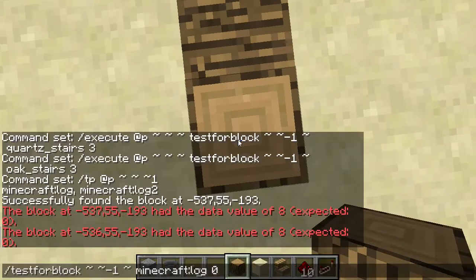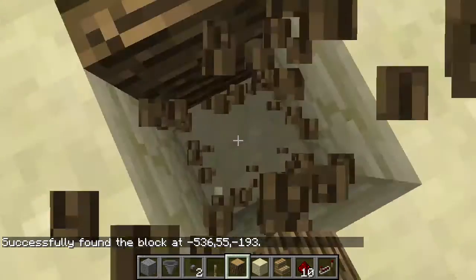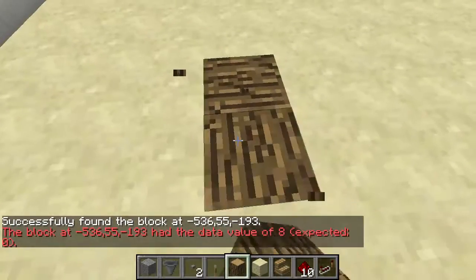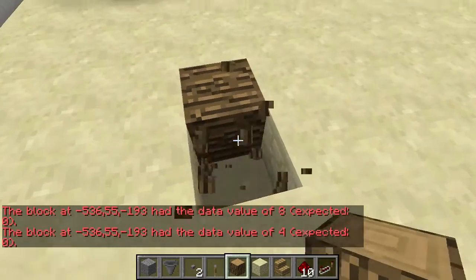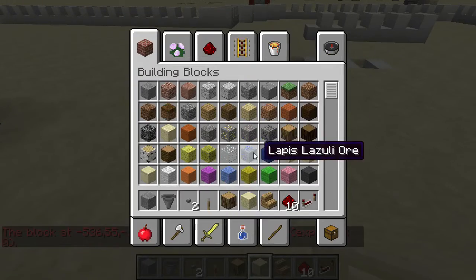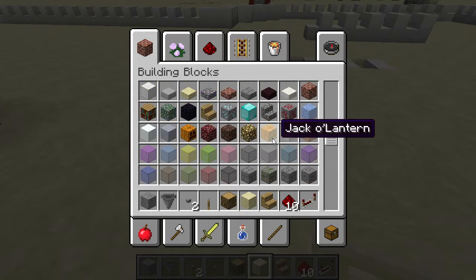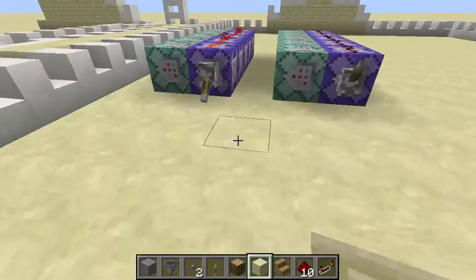With 3 variants, you could theoretically have 4 different blocks, 4 different colors going 4 different directions. You could use different colored wool or other directional blocks. I feel like stairs are the most intuitive way of doing it, definitely.